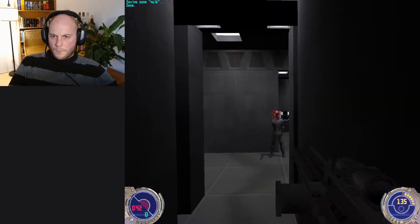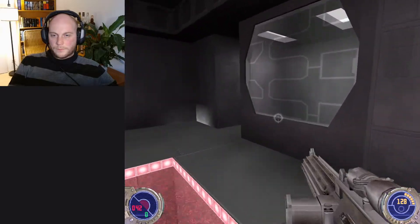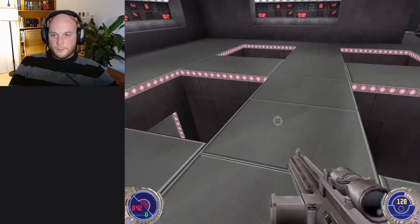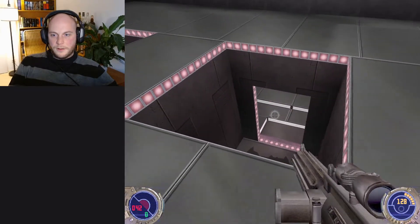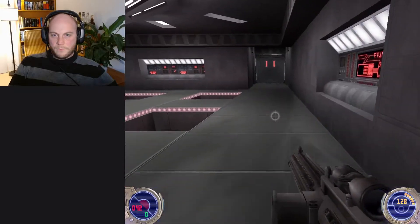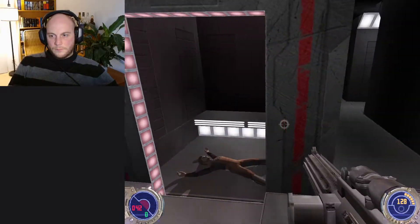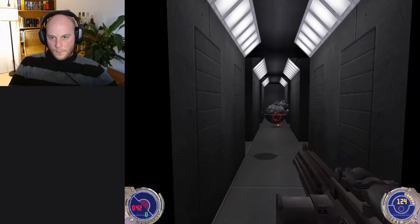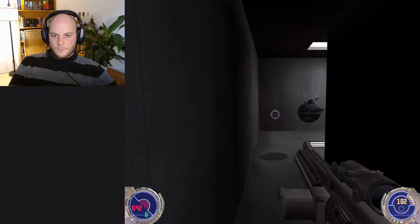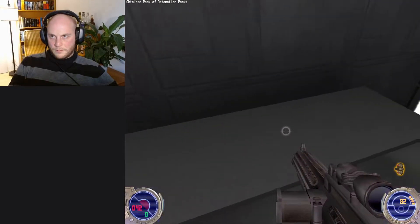I've been here before, right? I think I can open the cells from here. That also freed some torture droids though. Where are you guys? I hear you. Nothing else up here too, right? Just that door, which is locked. No loot. Tried to trick me, did you? What's this — ration packs.